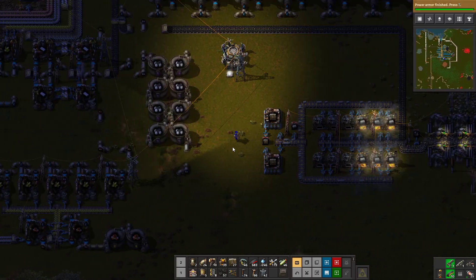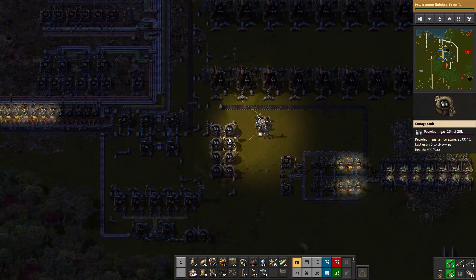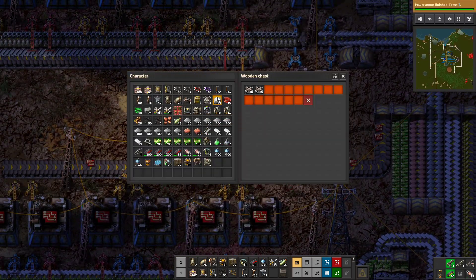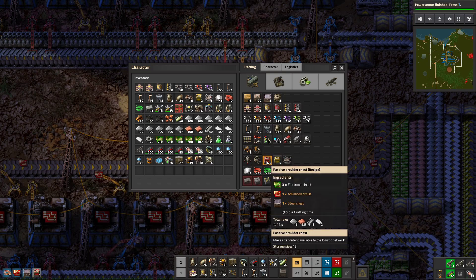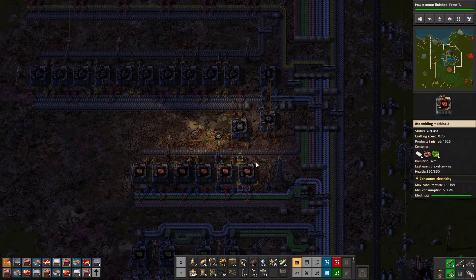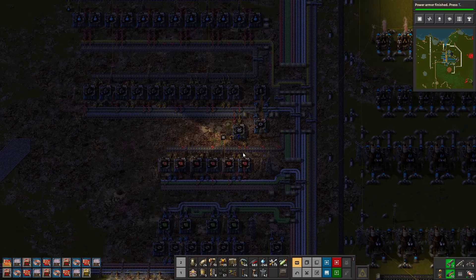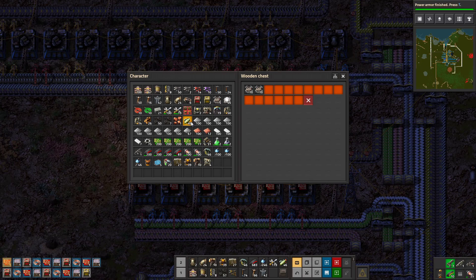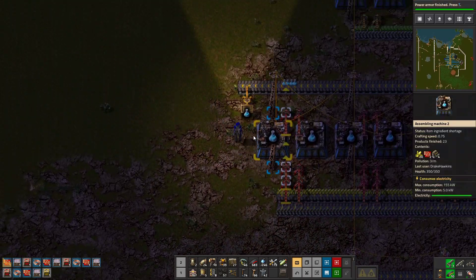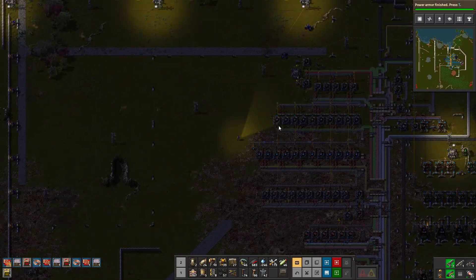I'd like to upgrade soon to light oil on the lines rather than heavy, but it's a little complex. I'd like to get the entire base operational first. What we don't have - pointed out in the comments - we don't have a passive provider chest. Let me get that in there. I'll also get the blue science in a passive chest and put that in. We have a ton of them down south.